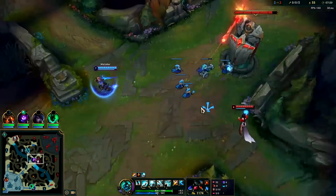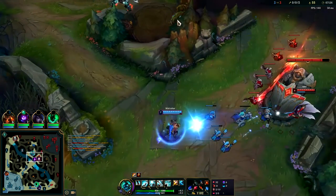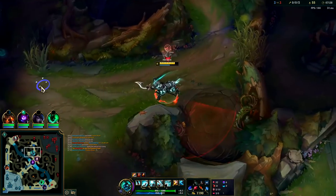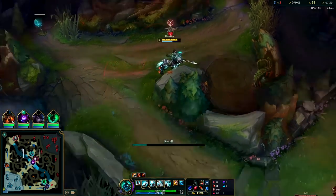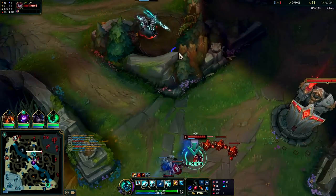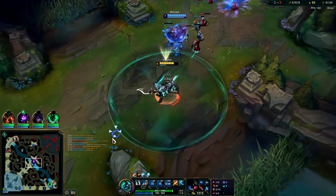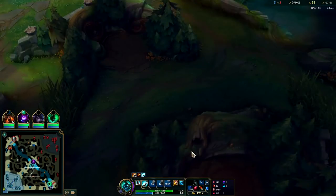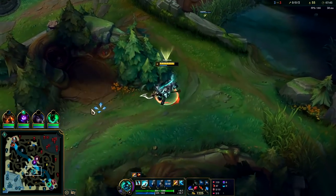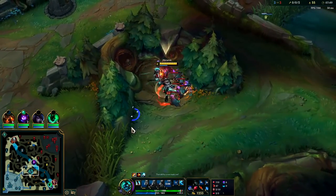Hope they don't go for my blue buff. My Predator is up in a second - such a short cooldown. I need Ari to push up a little bit, that'd make things a lot easier. We got her R - that's not too bad. We burned our R for her R, and Malzahar has a CS lead at least, so it's okay.